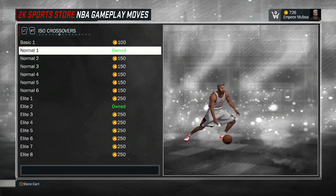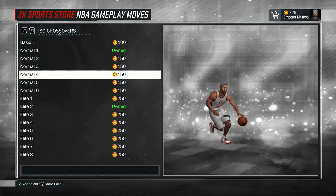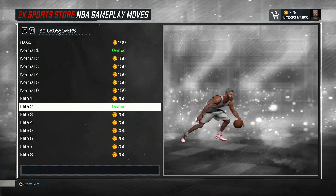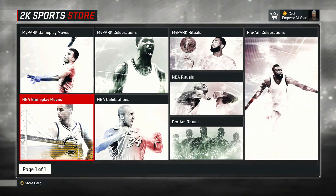I'm going to show you my ISO crossover right now. It is Normal 1. It says I have it owned, and it also says I have Elite 2 owned. Normal 1 is the one that everybody starts off with in NBA 2K17 — if you're a guard, you start off with Normal 1. The reason Elite 2 is unlocked for me is because I purchased this move. I wanted to try it out in games in My Career. I do have this move equipped, but again, in this NBA Gameplay Moves section it says it's just 'owned,' which is dumb.